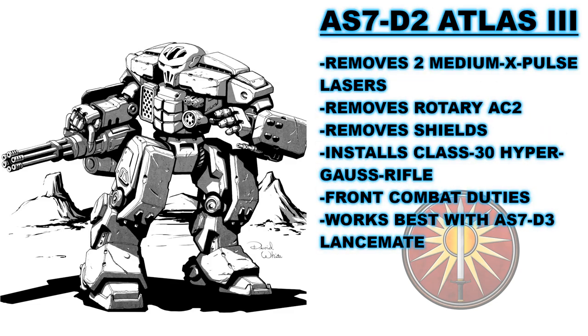There is one altered design of the AS7-D3, which is the AS7-D2, created to fulfill a more direct combat role as opposed to the generalist command role of the D3. It removes its two torso-mounted pulse lasers, its RAC-2 cannon and ammunition, and its arm shields — all to acquire enough space to install the enormous and extraordinarily dangerous Clan-class 30 Hyper Assault Gauss Rifle. This enormous, powerful cannon is one of the most feared weapons in the game, only enhanced further by a targeting computer added to the system. Funnily enough, one of the best lance mates for an AS7-D2 is an AS7-D3. What a terrifying combination.